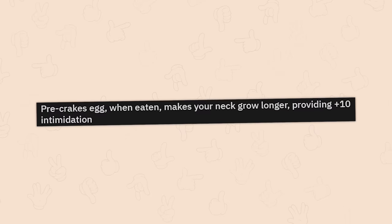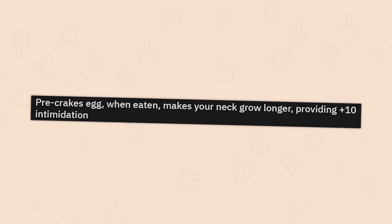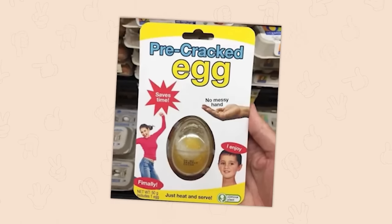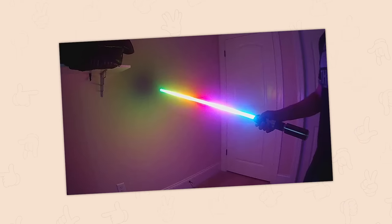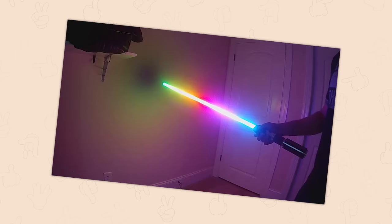Pre-cracked egg. When eaten, makes your neck grow longer, providing plus 10 intimidation. Oh, pre-cracked. Oh my god, the neck thing. I'd also argue that adds a few points to perception as well because it gives you a few inches of eye level. If you're already like 6'2" and you have one of these, that's like 6'5". The pride saber. Plus 150 heat damage. Plus 100,000 pride. I want it. I'm not even a Star Wars fan and I want one. Where do I get the pride saber? I want to swing it around and be violently trans.